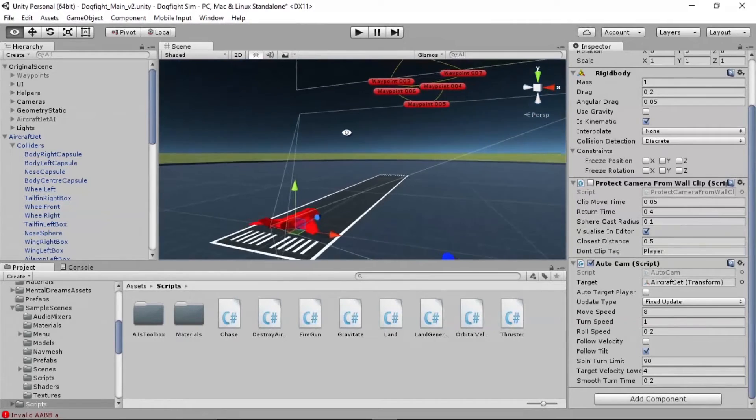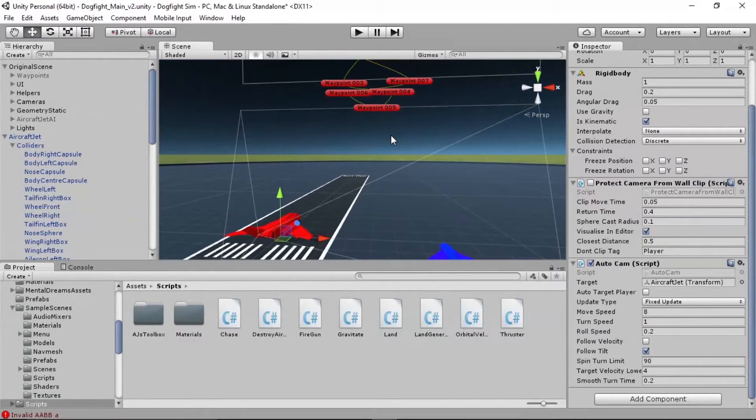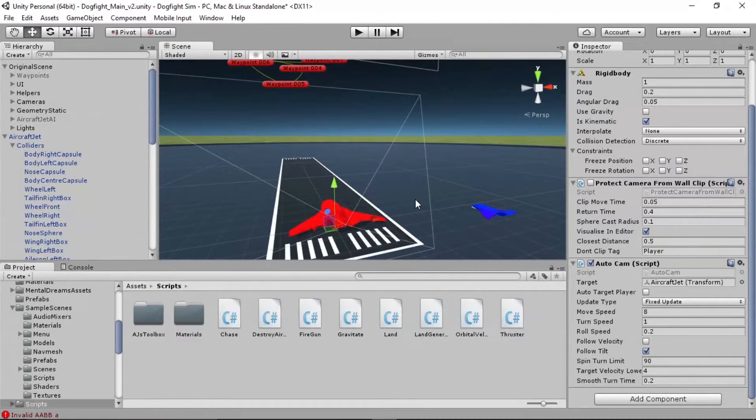The last thing we need to do to wrap this up — we're going to do this in this video and one more after it — is give the red plane a bigger brain. We're going to teach the opponent how to sense when the player is near. When we get close enough, he'll go into attack mode, start chasing us, and we'll give him the ability to shoot us as well.